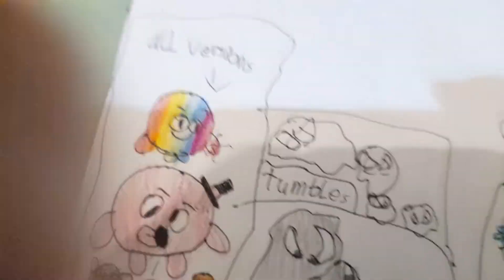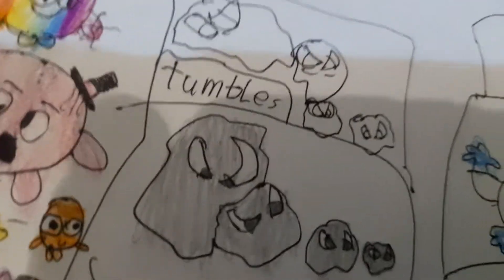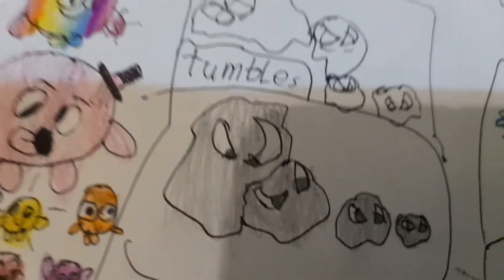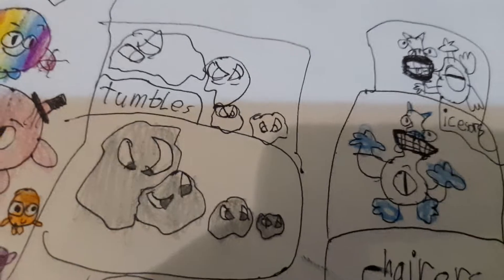Next is Tumbles. Tumbles only have these rock things. The bigger it gets, the harder you can find it. This is also another evolution — it doesn't even change a bit, except for its size.